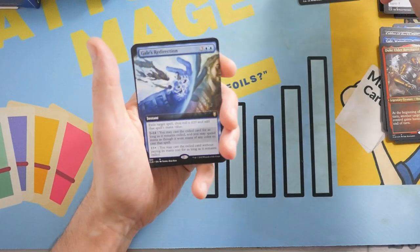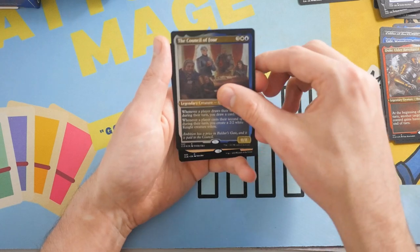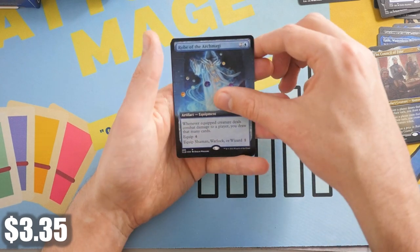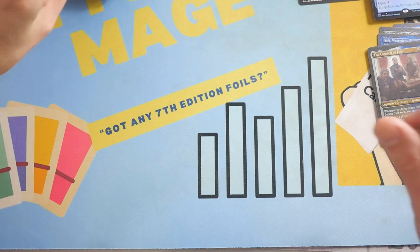Solem Doomguide. And then we've got a Gale's Redirection with a Council of Four, and a John Irenicus Shattered One with a Foil Extended Art Robe of the Archmagee. Now we get a nice dungeon card under a city.